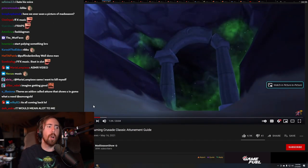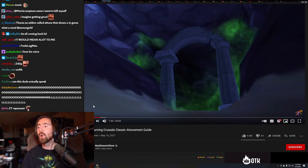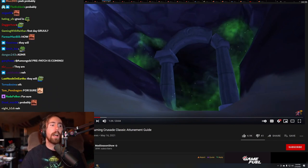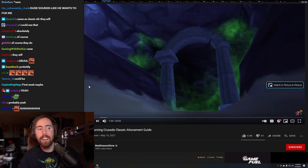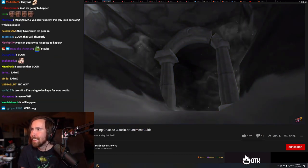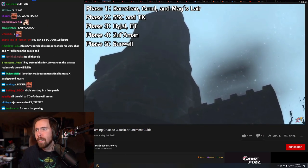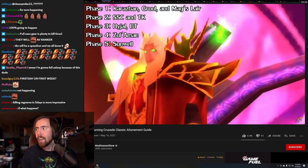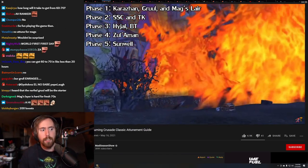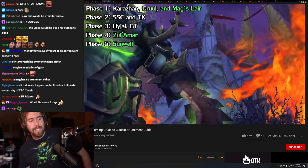But as Vanilla Classic has shown, without restrictions players can and will blow through content. Blizzard appropriately locked many raids behind quest lines tied to their release phases. Phase one includes Karazhan, Gruul's, and Magtheridon. Phase two brings Serpent Shrine Cavern and Tempest Keep. Phase three is Black Temple, phase four Hyjal, and phase five Sunwell Plateau.